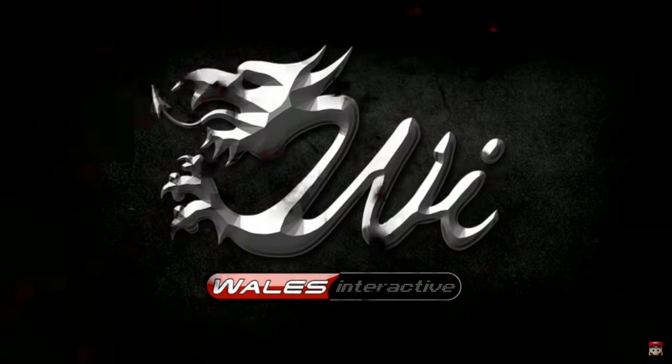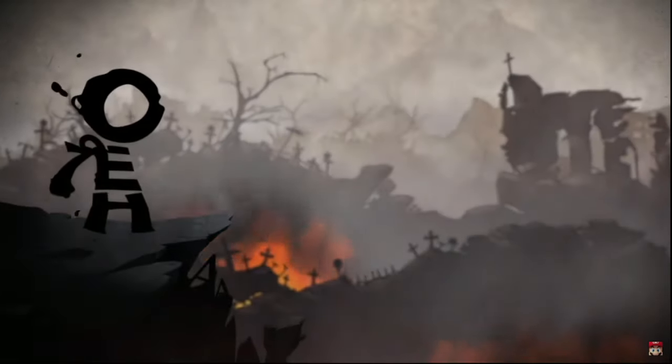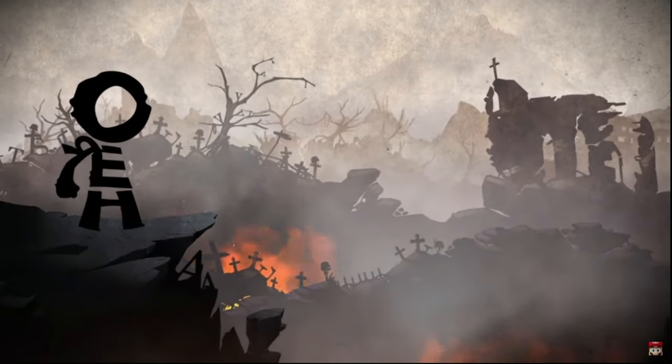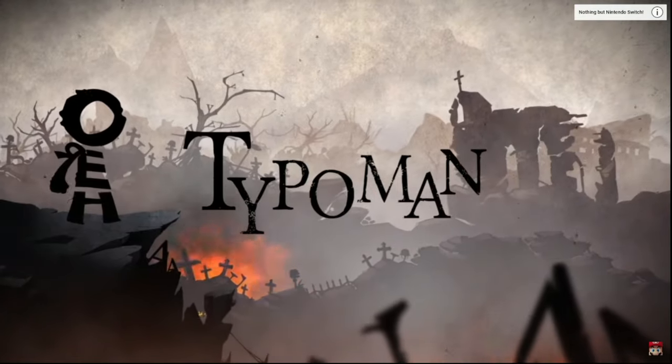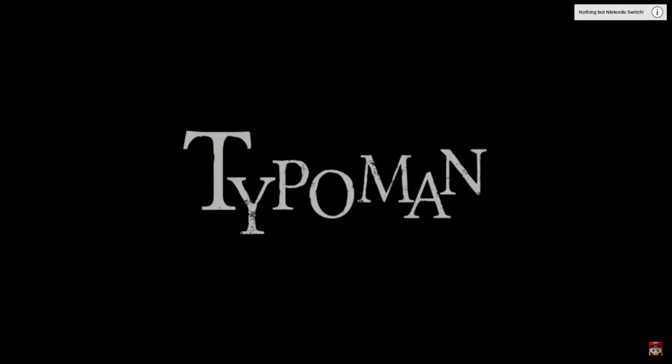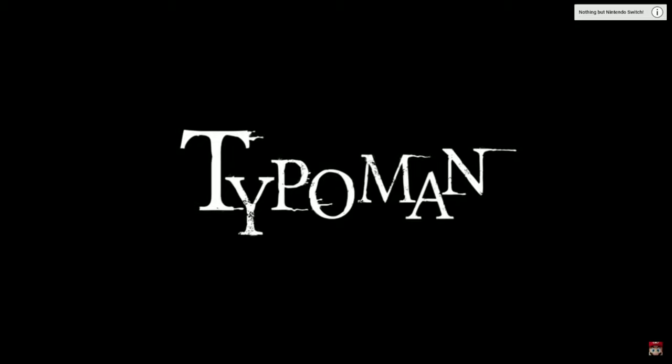Typo Man has a 9 out of 10 on Steam with overwhelmingly positive reviews, so me not liking this game seems to be sort of just a me thing. Typo Man is a puzzle platformer where you slip into the role of a character made of letters, struggling to make your way through a very dark and hostile world. Despite your small stature, you have a powerful gift: you can craft words which will have an effect on the environment, but choose your words wisely — they can either be a blessing or a curse.